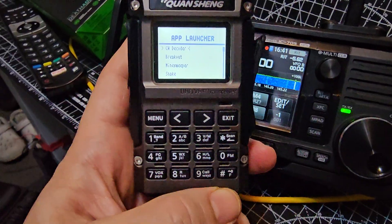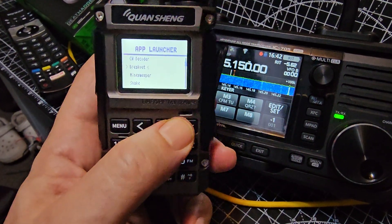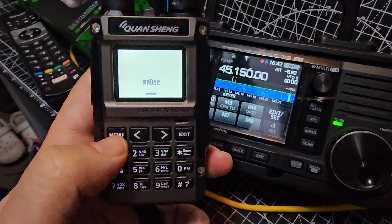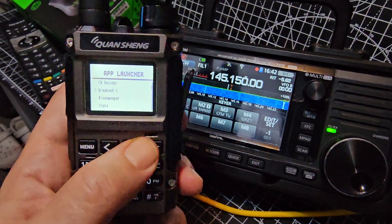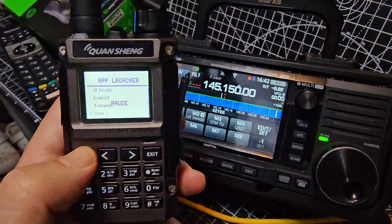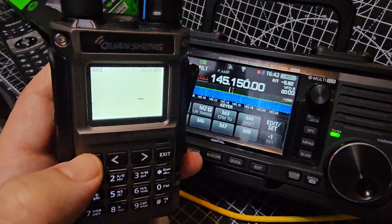F4HWN firmware. Otherwise, if you want to select the games, go down and then there's a game there — exit the mine one. I'm not sure what that one is.